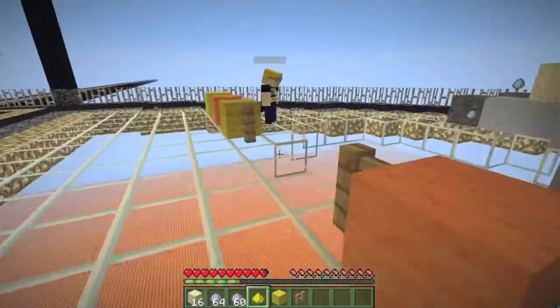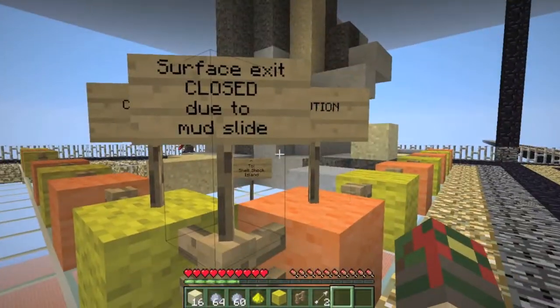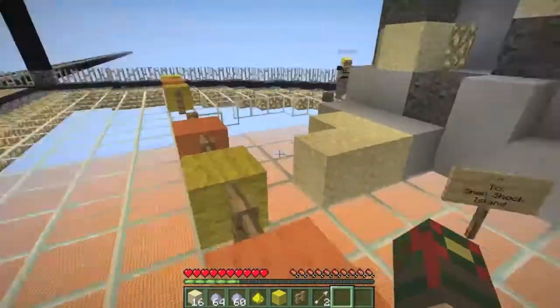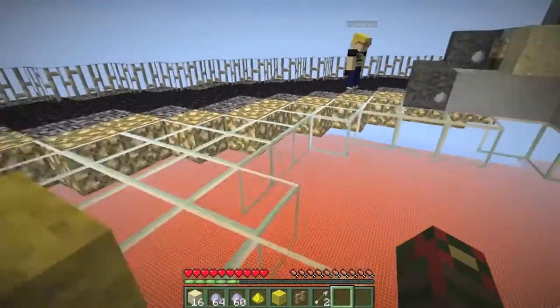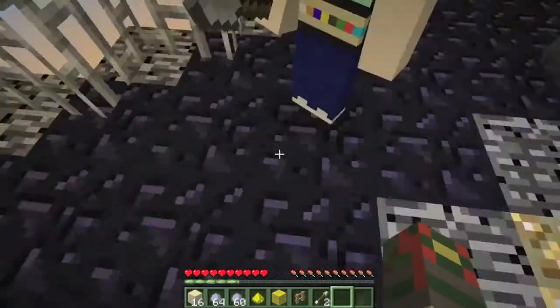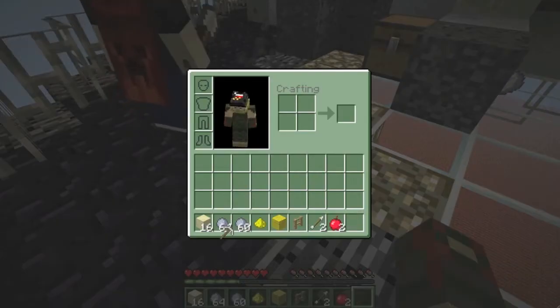Oh, there is a stairway with renovation supplies here. 'Caution: surface exit closed due to mudslide.' There are some blocks and stuff here, and some apples - we definitely need those. I'm giving you the iron pick and I'll keep the iron shovel. Awesome.